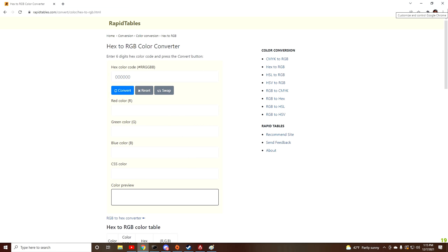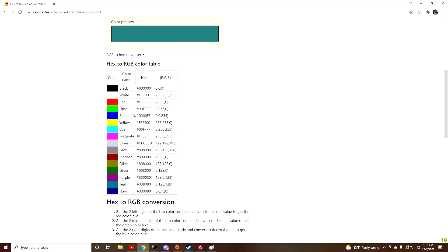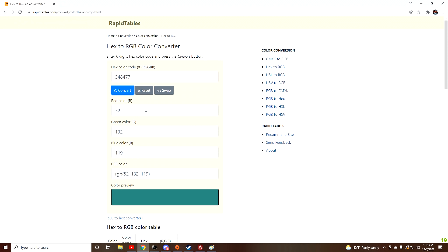I found this website by simply Googling where you can turn a hex color into an RGB color. If you have a hex color code, you put it in and convert it — boom, you have your RGB values. I'll put the link in the description below so you can find your hex color and turn it into RGB.